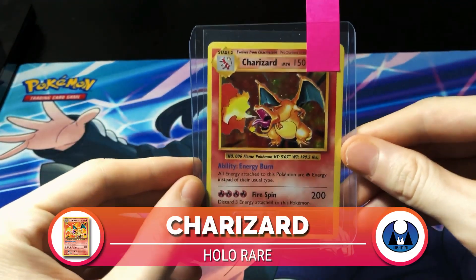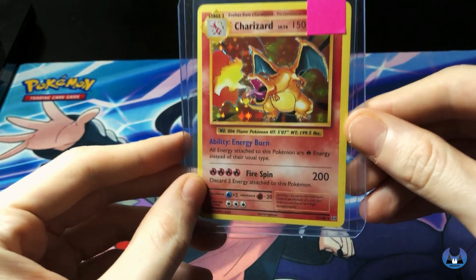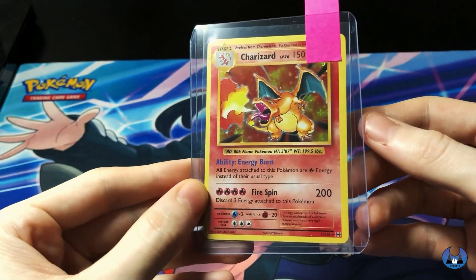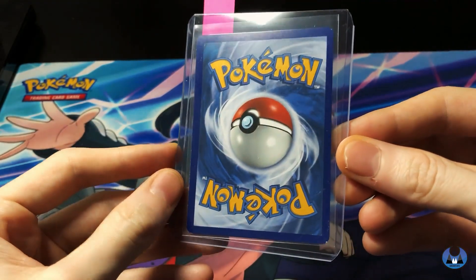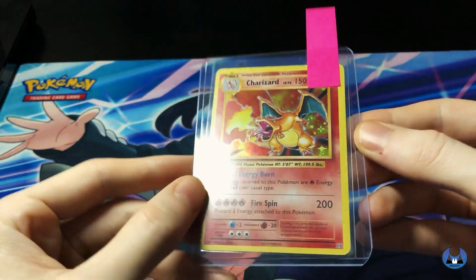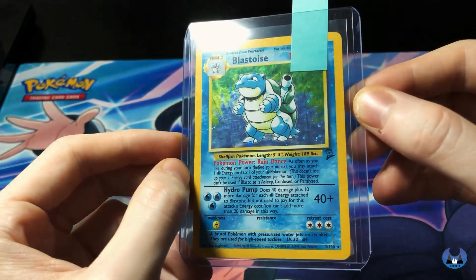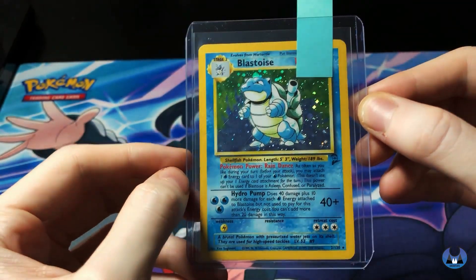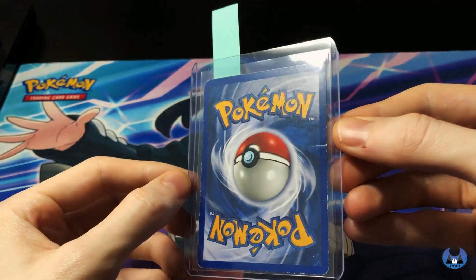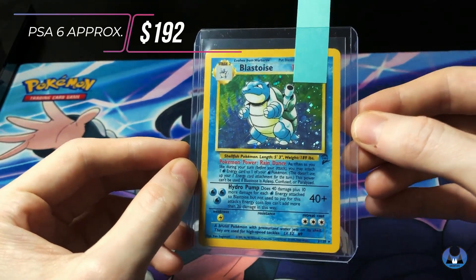This card was given to me by a friend of ours and we're sending it in to get graded, but I won't be selling this - I just want to showcase it. It means a lot to me. It completes the set and it's from Evolutions, but still it's Charizard. Ungraded it's roughly $150 for one of those cards. Now the Blastoise - look at this beast coming in. Original artwork, a few scratches, but overall centering is pretty good. It's sold for $192 at a PSA 6.